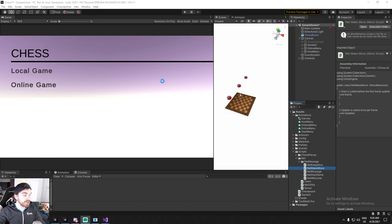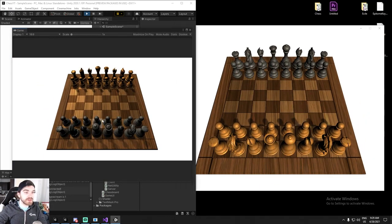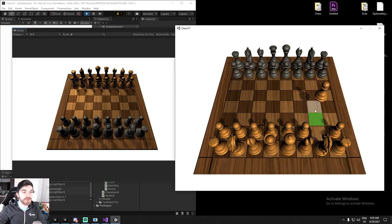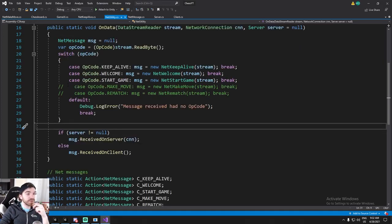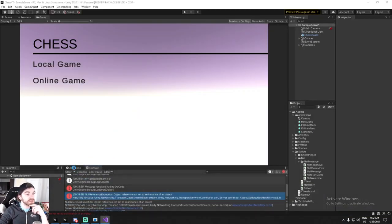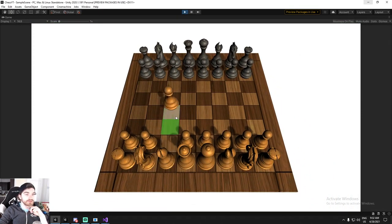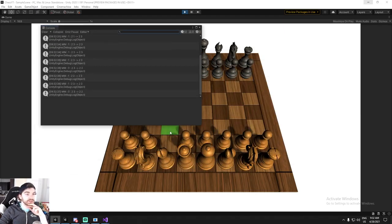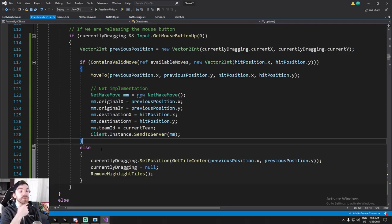It's time to test. We launch a build and connect. On first attempt the move doesn't get replicated. The problem is in the NetUtility - we forgot to uncomment the make move case, so the message wasn't being unpacked properly. After fixing that and going back to a local game test, we're receiving messages in the console when dragging, but the release mechanic isn't working properly yet.